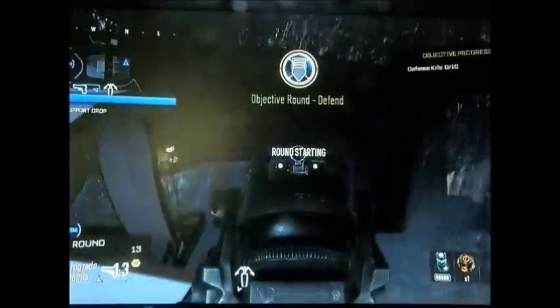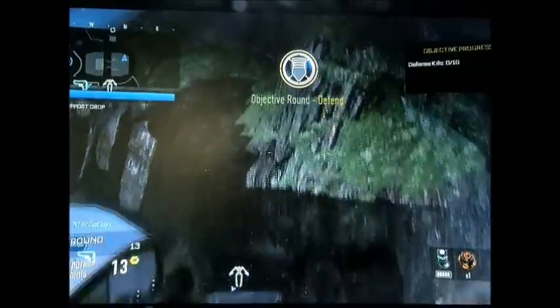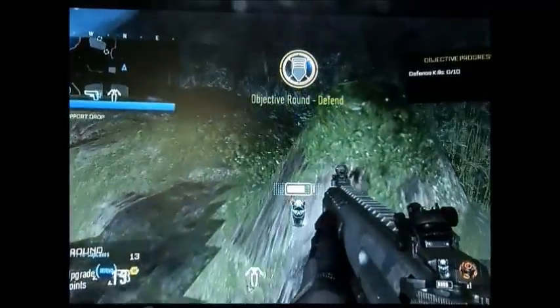There's a railing that I'm aiming at. You got to have the light Exo class or you won't have the hover, but what you want to do is jump, boost jump, boost dash, and then hit the hover button.